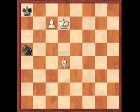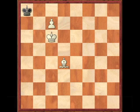Now black has an amazing resource: knight to c6. This is a strong move because if white is not careful he's not going to win this game. For instance, king takes c6 is stalemate — so that's no good.